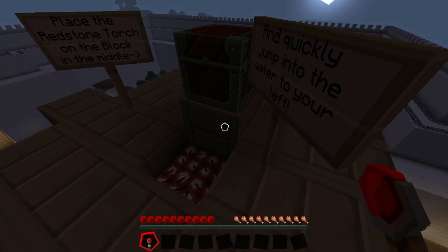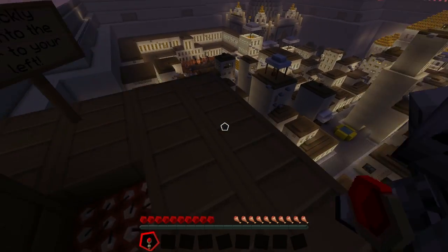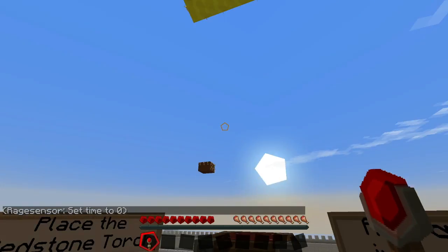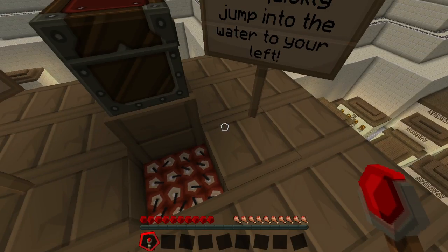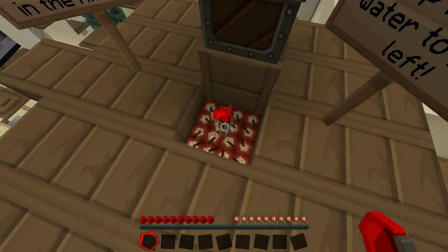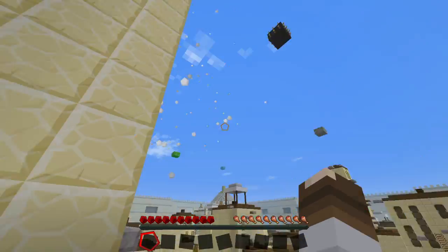So you need to place the torch on the side of that block, but before we do it — apparently it's TNT — we have to jump to the water on our left. Let's do it. This isn't one of the nine wool blocks, it's more like a secret. There was no wool in there — just feathers. Let's go! Very cool! That was pretty epic, I like that.